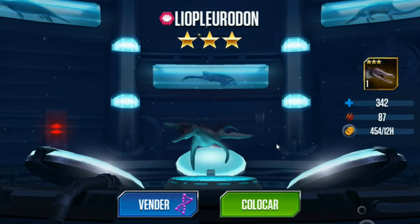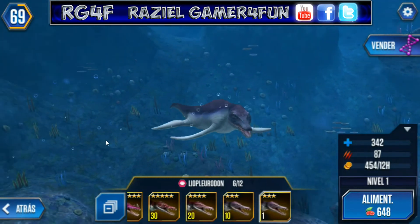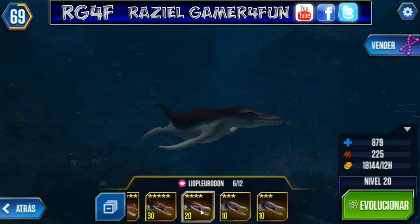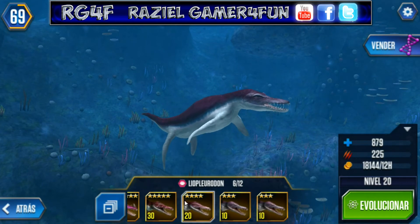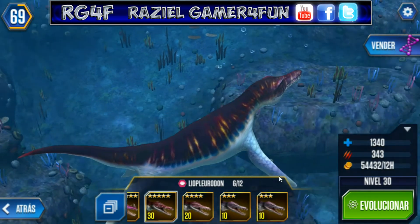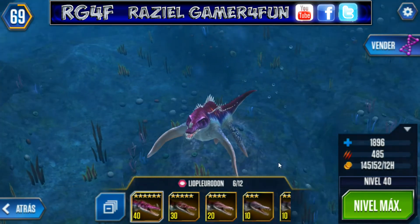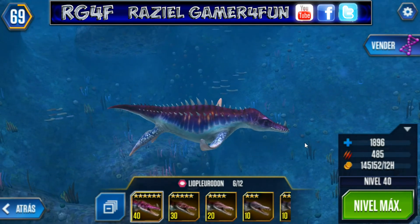Okay guys, the last aquatic creature is Liopleurodon. This is the level 10 stats — I will feed it right now to show you the level 10 stats, that is the video animation of course. This is the level 20 stats and design of Liopleurodon. Then the level 30 — nice colors, nice combination. And this is the level 40 guys, it's good. It has spikes and horns, yes, but it has good stats too — good health.